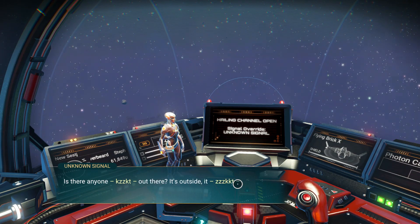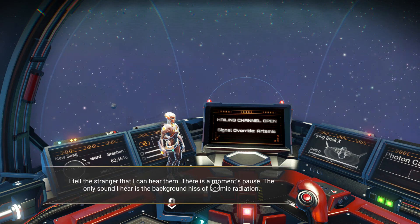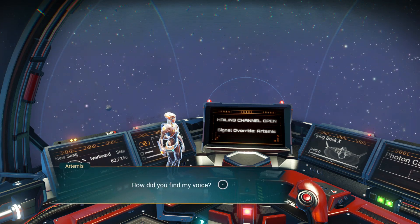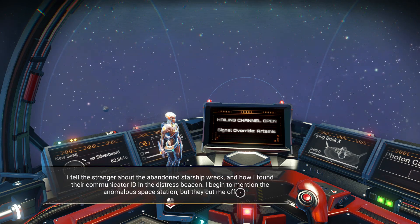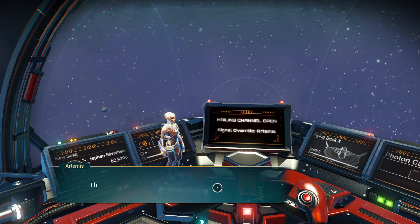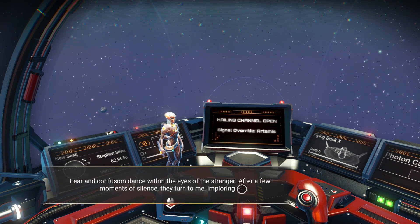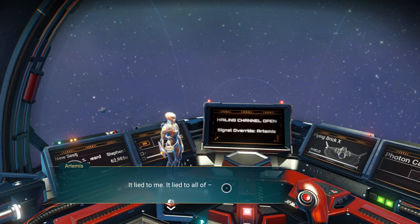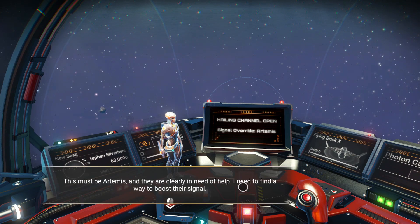'Is there anyone out there? Something's wrong. Identify yourself.' I tell the stranger I can hear them — there's a moment's pause, just the background hiss of cosmic radiation. 'You found me. There's a little light — I thought I'd never hear another soul again. How did you find my voice?' I tell the stranger about the abandoned starship wreck and finding their communication ID in the distress beacon, but they cut me off. 'It's outside. I think I'm safe. There are 16 of them. They look like...' This must be Artemis and they are clearly in need of help.